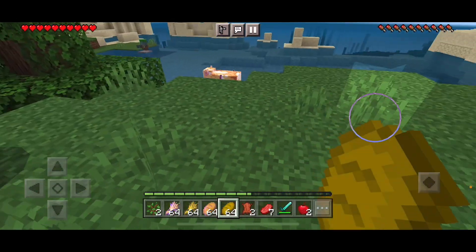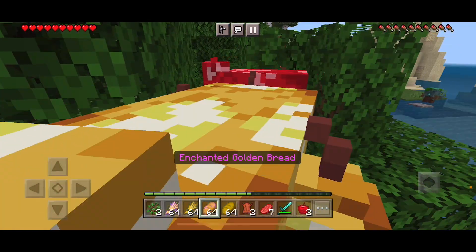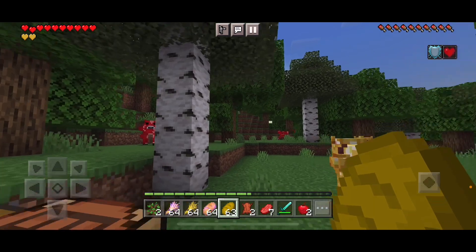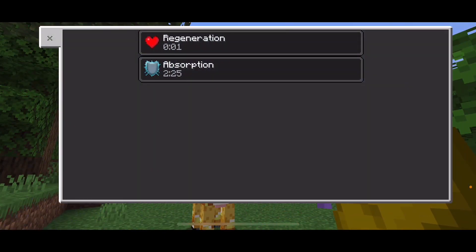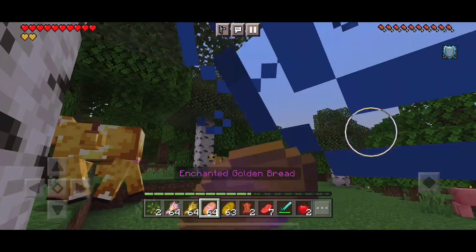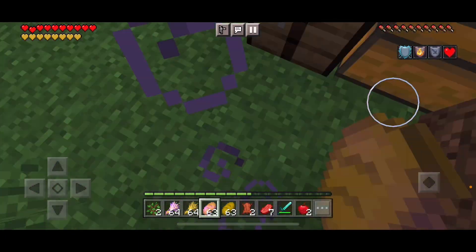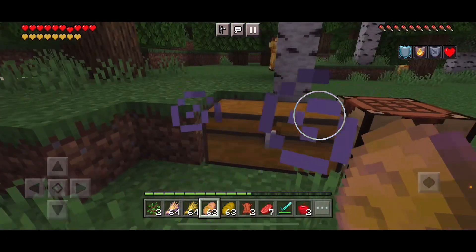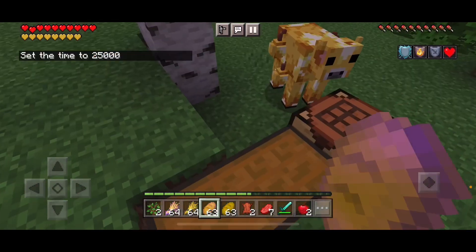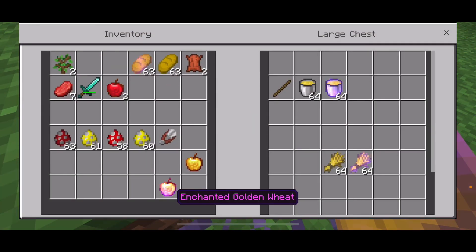If you haven't noticed yet — oh, you can eat this! With the golden bread, it'll give you absorption. And when you eat the golden bread — wow, that's cool! So you have more options for good items, and one more food item for the enchanted, which is pretty cool.